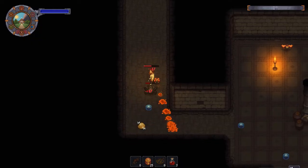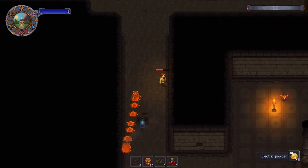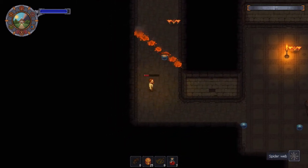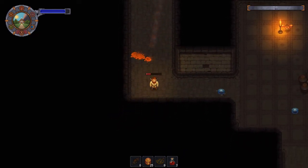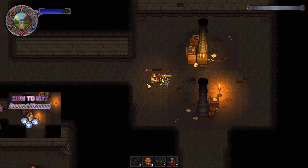Now that you have the steel sword, you could just take it and run — forget the Damask Sword. The steel sword itself does five less damage and requires one extra stamina per swing, not so bad in my opinion. However, you are here to craft the Damask Sword, so let's keep going.